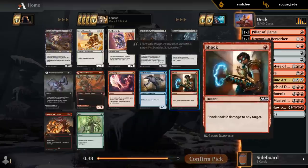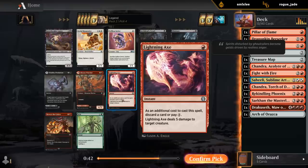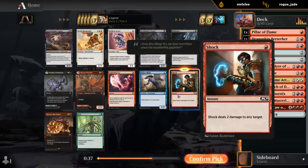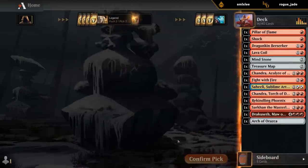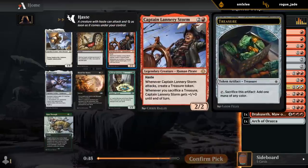Skewer versus Shock — in this deck I think I prefer Shock since we're not going to be great at enabling Spectacle. Lightning Axe is also an option, but card disadvantage is a real factor. If we get one good attack in to make a treasure, it helps us ramp.